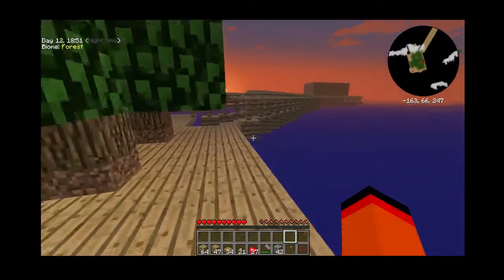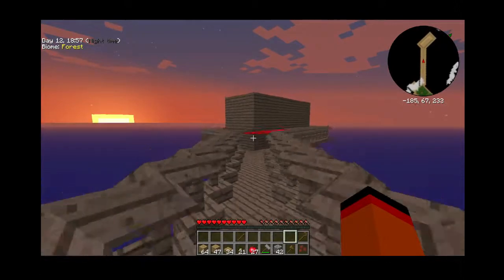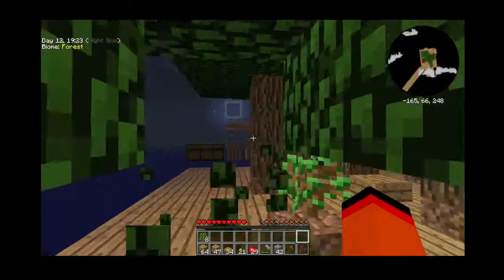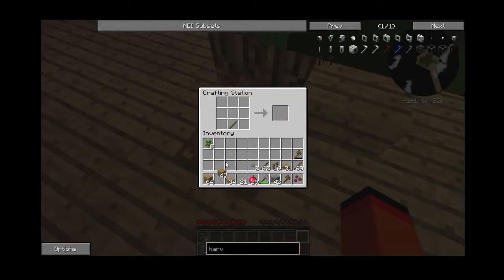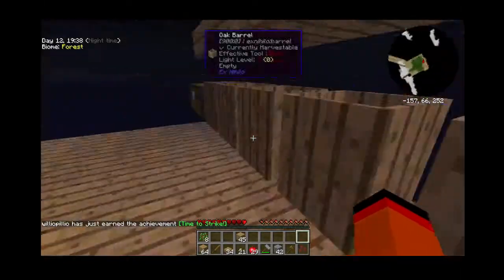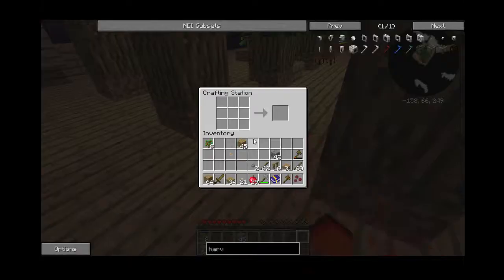Let's go see if anything spawned in the mob farm. Stuff can spawn up there — whatever. I'll just make a wooden sword just in case. Got another achievement — the phylos. Actually with this achievement book, which reminds me, we can put it in the crafting table like this and it will make an achievement stand.